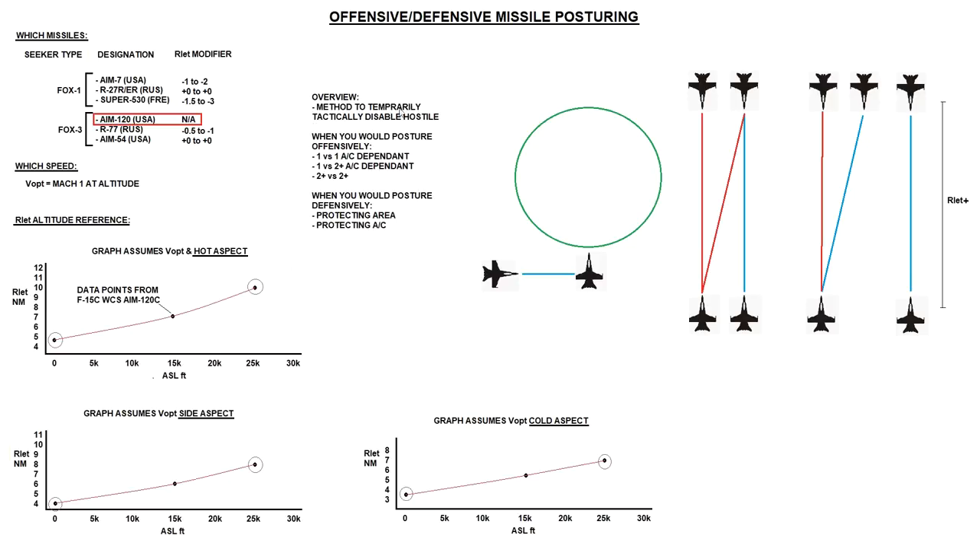It's the method of temporarily or tactically disabling a hostile. We are going to fire a radar-guided missile at a hostile with a full STT — single target track — lock on the hostile. When we fire our missile, whether it's a FOX-1 or FOX-3 type missile, the hostile will get an audio and visual warning on their RWR radar warning system, and the usual outcome is that the hostile will go defensive. The rough idea is we fire a missile at a hostile, they know about it, then they turn cold, and that allows us to control the fight for various reasons.